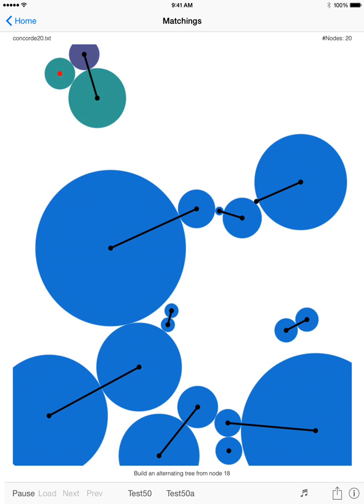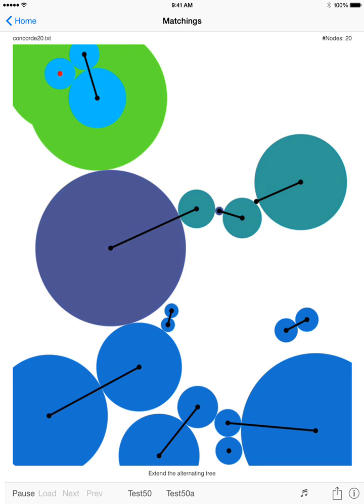Build an alternating tree from node 18. Make a dual change of value 0.5. Create a blossom with 3 nodes. Make a dual change of value 395.0. Extend the alternating tree.